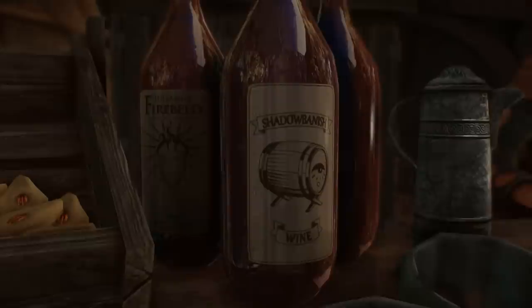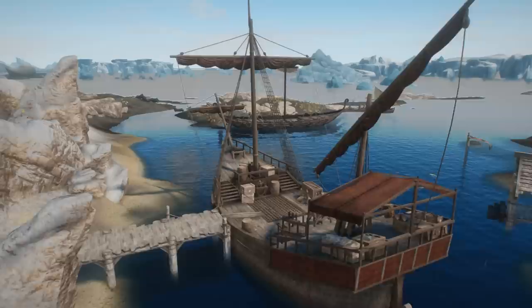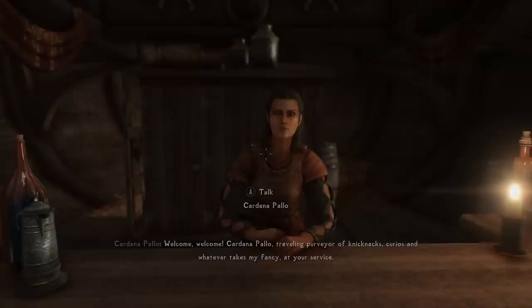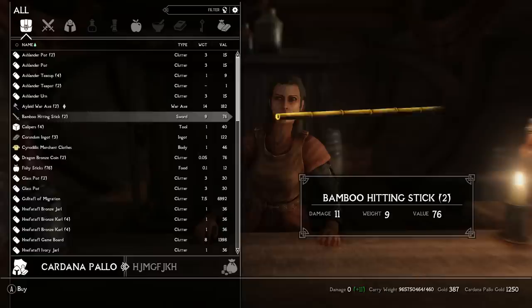Now, Wares of Tamriel doesn't let us explore any new lands — that's still a ways away. Instead, what it does is introduce a number of custom items the mod team has developed for the other provinces of Tamriel. Once installed, a new ship will appear in Dawnstar Harbor — the Dawn's Venture — captained by the daring Imperial merchant, a woman by the name of Cardan Apollo. She claims to have sailed all across Tamriel, collecting artifacts and items from nearly every province, and is excited to share them with you — for a price, of course.